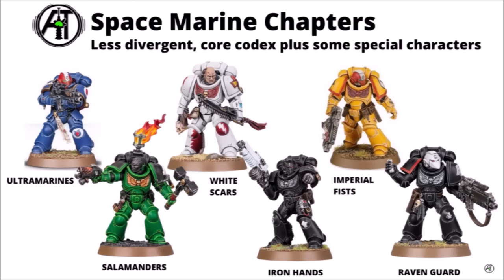The six more Codex-compliant chapters include: Roboute Guilliman's own Ultramarines, focusing on tactical flexibility with Roman-type aesthetics; the fire-loving Salamanders, destroying the enemy with great gouts of flame and famed for crafting some of the best weapons in the galaxy; the Mongol-inspired White Scars, striking fast and loving melee combat, often fighting from Outrider bikes; the mechanically augmented Iron Hands, swapping flesh for metal and fighting with cold calculating ranged warfare; the stalwart yellow-armoured Imperial Fists, famed for rigid bolted gun lines defending the throne world; and finally the sneaky Raven Guard, loving hit-and-run stealth warfare and striking from the shadows.